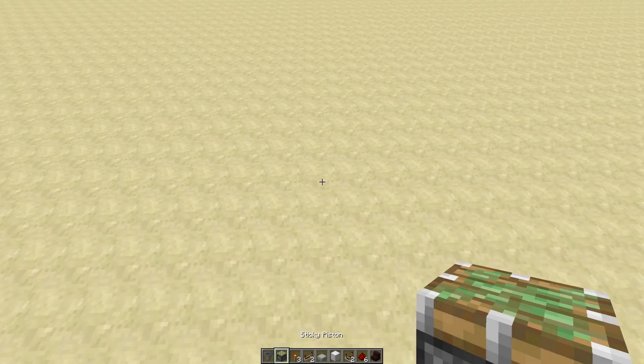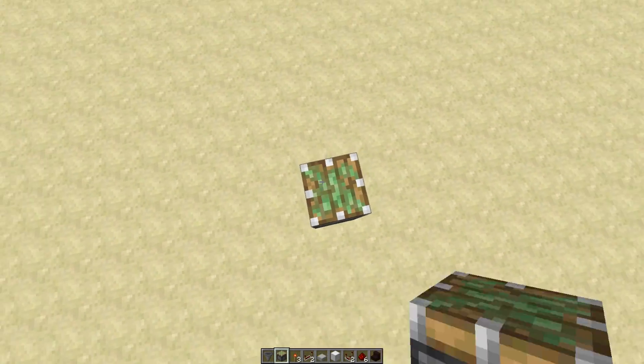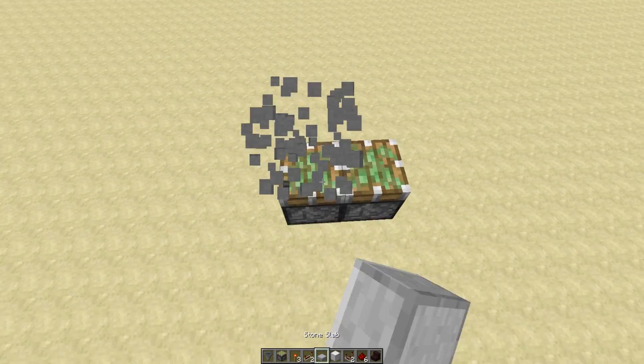So basically, you're going to start out and position your door where you like it. You're going to come up four — one, two, three, four. These are going to be your bottom pistons, and put your blocks on top of those.